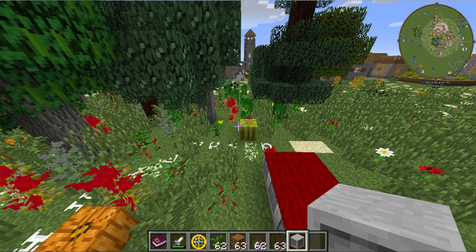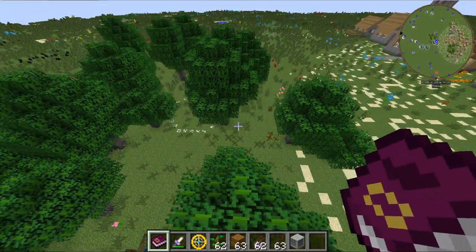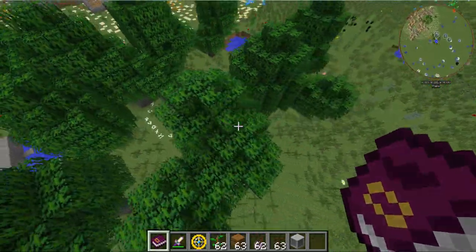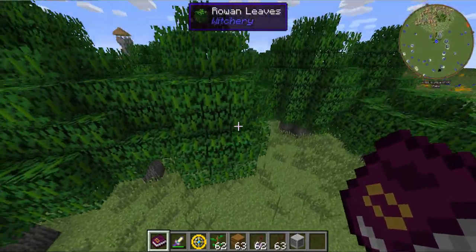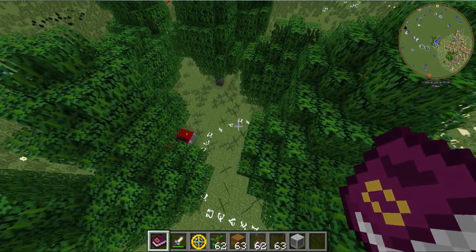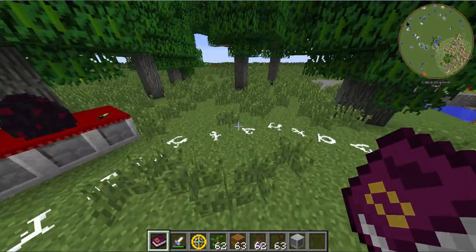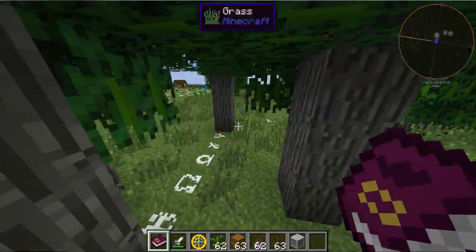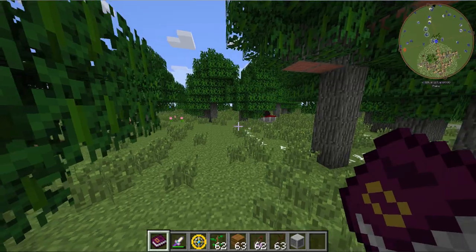Checking on the Rite of the Forest result — not quite as impressive, but you can see it randomly dotted a bunch of saplings around and instantly grew them. You did not need to use bone meal in this case, though it did require a few more saplings. You can also repeat that with several other sapling types to get different forests mixed together.